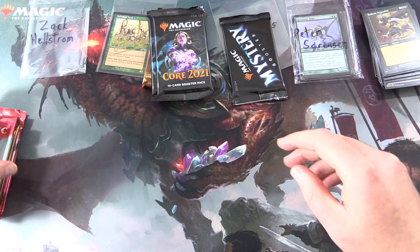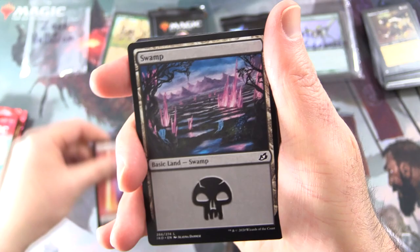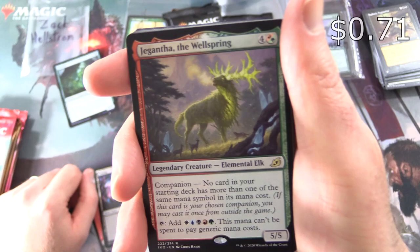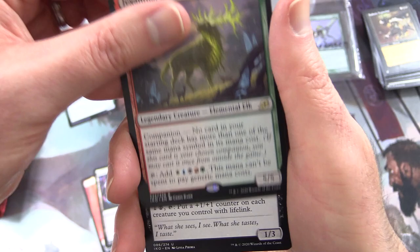Next up we have Zach Hellstrom — thank you for being a patron. Let's get into some Ikoria. We have a Human Soldier, a Swamp, a Foil Fertilid. And the rare is Gigantas the Whirlspring — a legendary creature: Elemental Elk, 5/5 with Companion: no card in your starting deck has more than one of the same mana symbol in its mana cost.